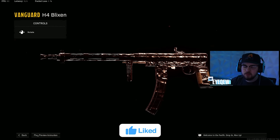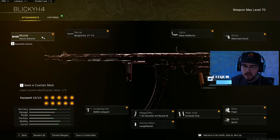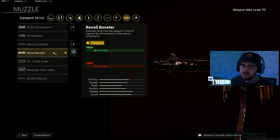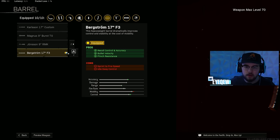Loadout number four is the H4 Blixen — since this gun was added it's been one of the most dominant guns in the game. They've nerfed it about 10 times and it's still fantastic. The Recoil Booster for the muzzle gives that fire rate boost to shred through people fast. I always run the Bergstrom 17-inch F3 barrel giving recoil control, accuracy, bolt velocity, and flinch resistance — making you a beam and getting closer to hit scan. This barrel makes it feel like a mini assault rifle you can use from anywhere on the map. Slate Reflector on the optic.